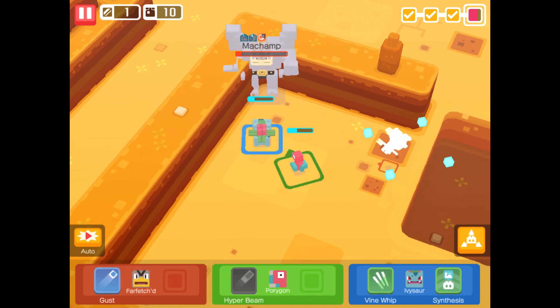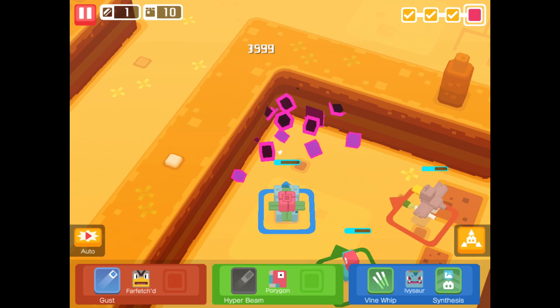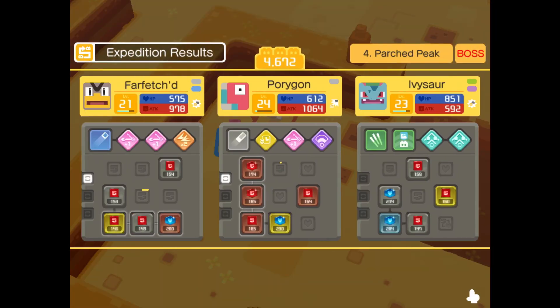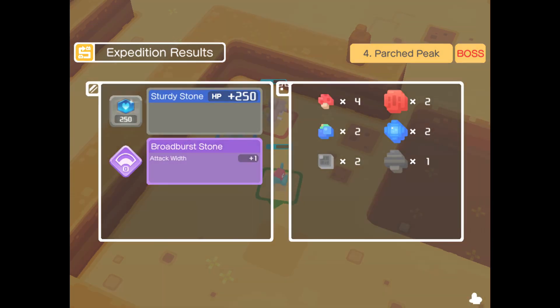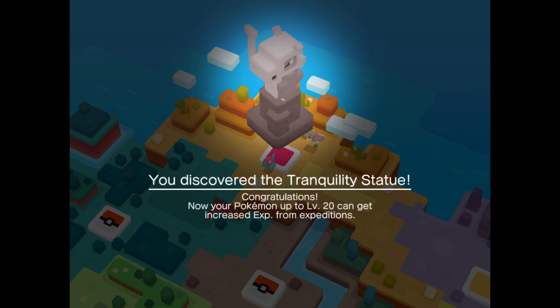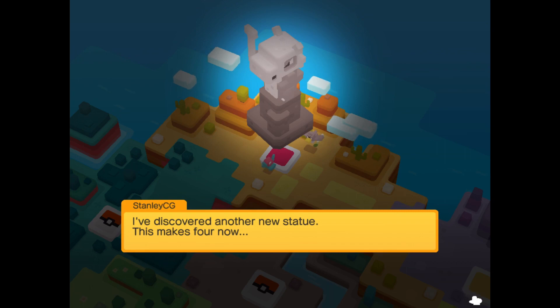Now! Boom! Machamp! We defeated Machamp, and we finished today's episode of Pokemon Quest. Let's go! Yes! We got a big stone too. Stage cleared! I have a Sword level 24 and Farfetch'd level 22. Nice! We got a Sturdy Stone and a Broad Burst Stone. You just earned a Tranquility Statue! I just earned another statue — this makes four now.